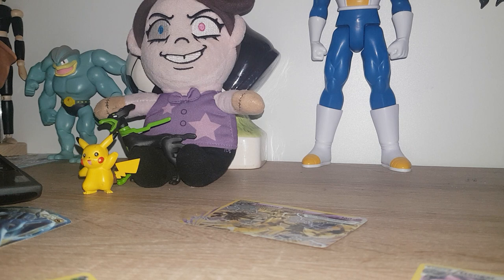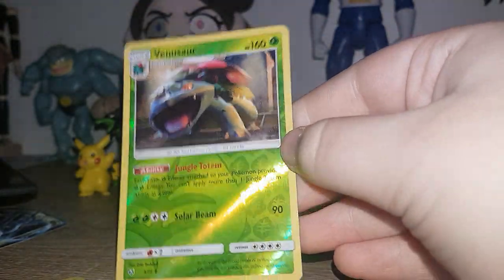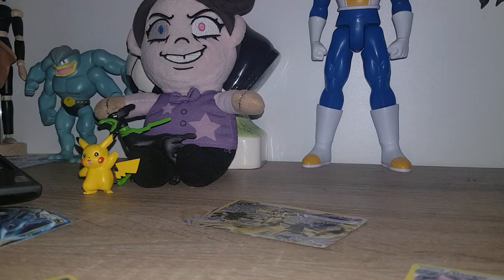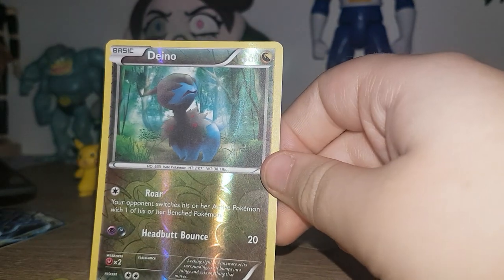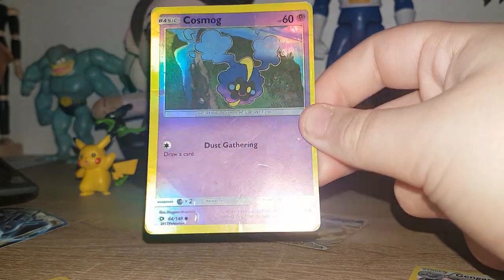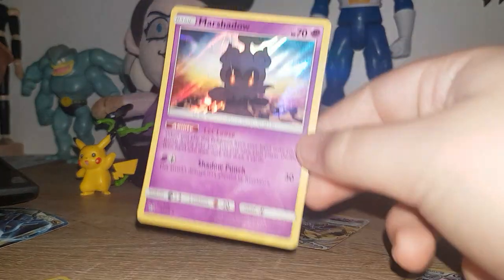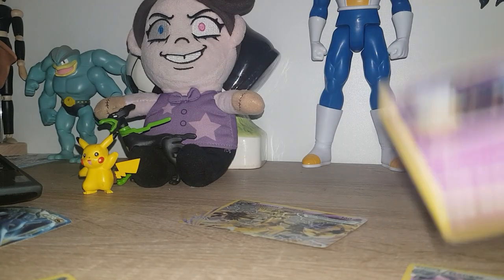We've got a Shiftry, which is a double element — Grass and Dark. And then we've got a couple of cards that are the same type, kind of. Here's a Venusaur holo. And then Darkrai. I'm a bit unsure about this one because it's like full shine, a bit like the EXes. Marshadow, going down with Gengar.